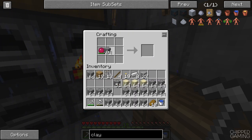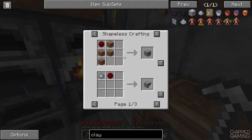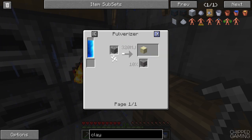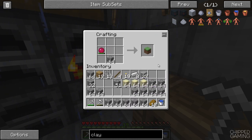We need four stacks of gravel for one clay and we need 144 clay, so we're going to need around eight stacks of gravel. We can get straight up dirt by doing this, then turn the dirt into gravel - that's how we get gravel, and we get 16 for that. There's another way using flint as well, but it sort of works out the same. We could pulverize cobblestone but that means we need more cobble.